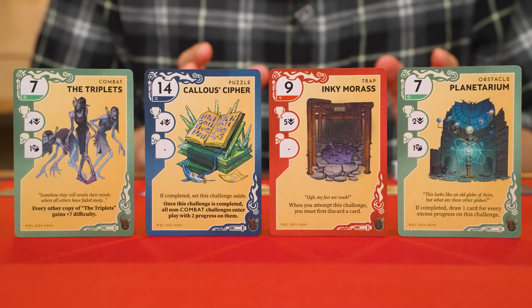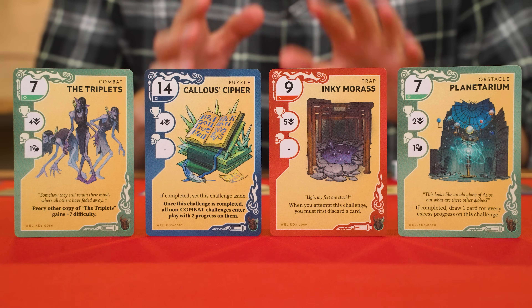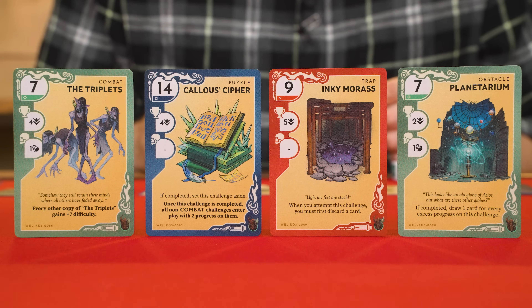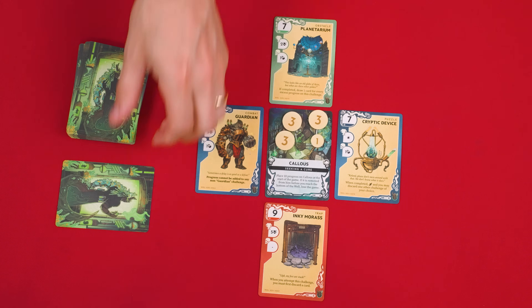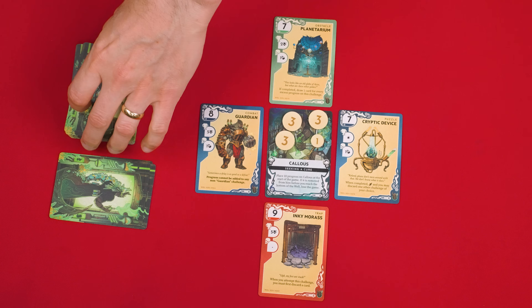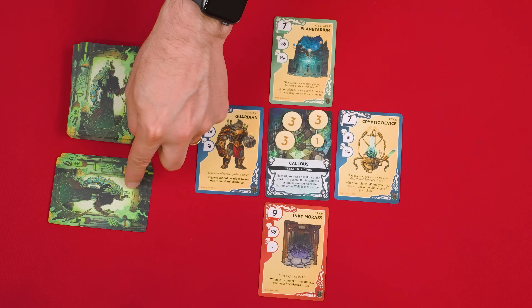If it's your first game, they instead recommend you go through the well deck and find these four cards specifically to arrange around the Master, shuffling the well deck after. I'm going to use what I already dealt, as they'll help with examples I want to share later. Next, you put three unseen cards from the well deck into a face down discard pile. Any cards added here later will also go face down.